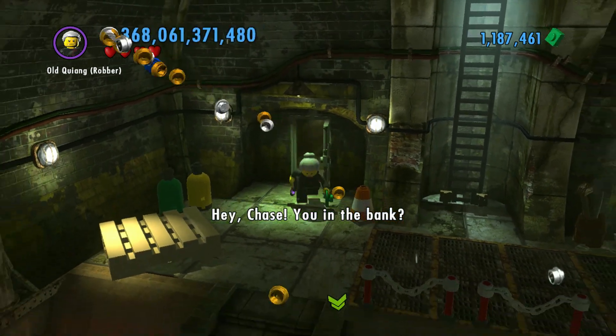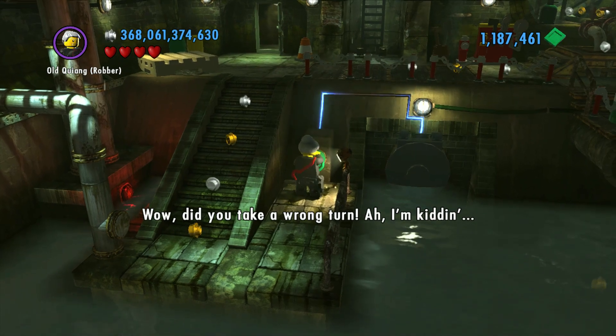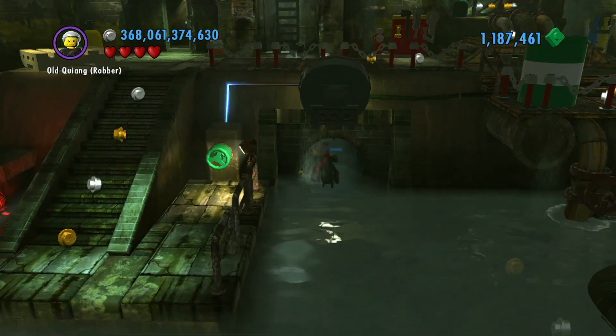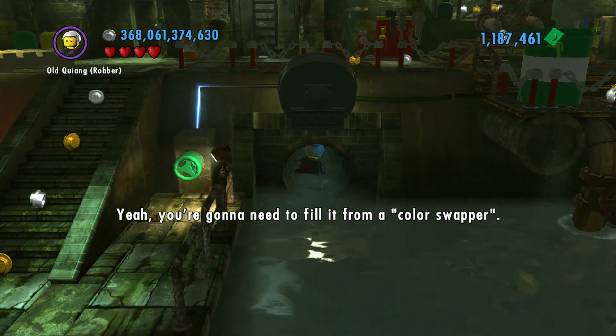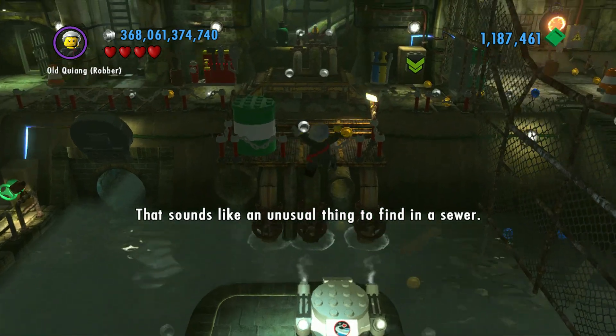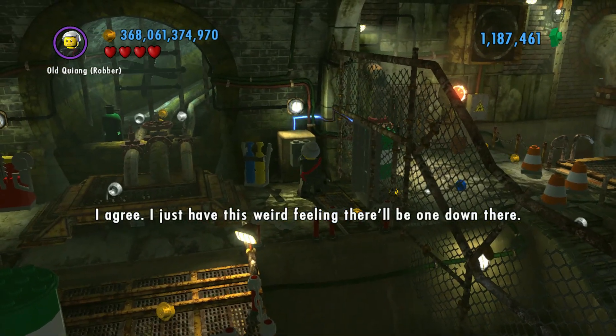Hey Chase, you in the bank? I'm in a sewer! Wow! Did you take a wrong turn? I'm kidding. I've been reading the instructions for the color gun. You're gonna need to fill it from a color swapper. That sounds like an unusual thing to find in a sewer. I agree. I just have this weird feeling there'll be one down there.